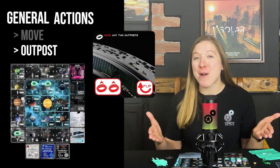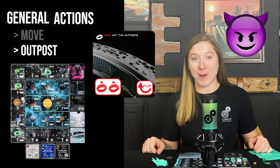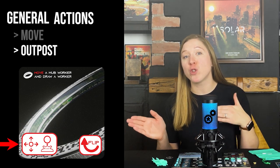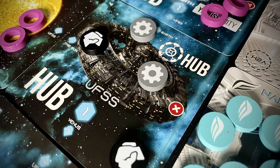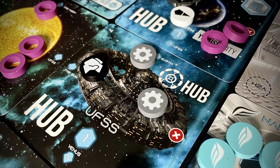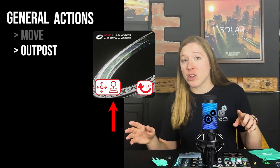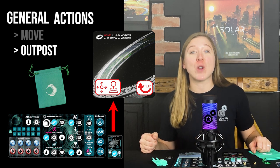The move card: moving outposts means taking outposts that have already been assigned to a zone of the solar system and moving them to another zone — these can be your own or your opponent's outposts. One side allows you to move up to two outposts. The other side allows you to perform two different actions: the first is to move a worker from one hub to another hub — hubs are spread throughout the solar system and the amount of workers placed on these hubs will make a huge difference in game scoring. The second action on this side allows you to draw a new worker from your bag and immediately assign them to an action space on your player board or ship card, meaning they can be used to complete jobs this round.